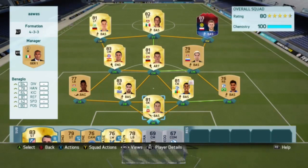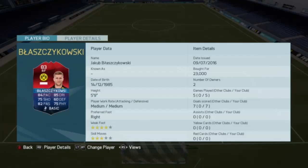Hello guys, this is Hugo FIFA here and for today I got a player review on a player from Team of the Tournament. He's a winger, he's 83 rated and his name is Jakub Blaschukovsky. He's 5 foot 9 with medium-medium workrate.